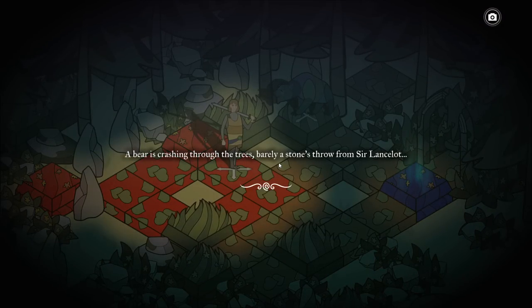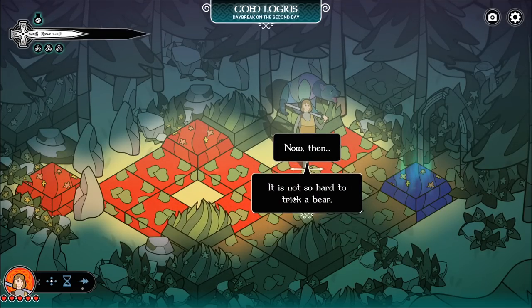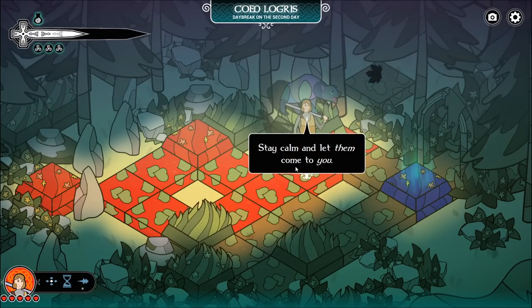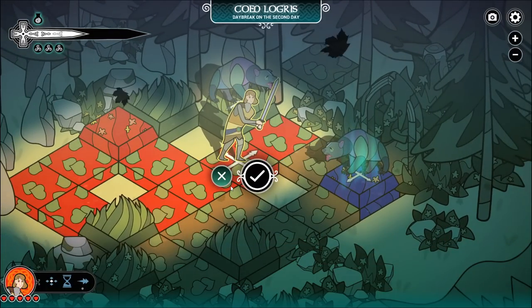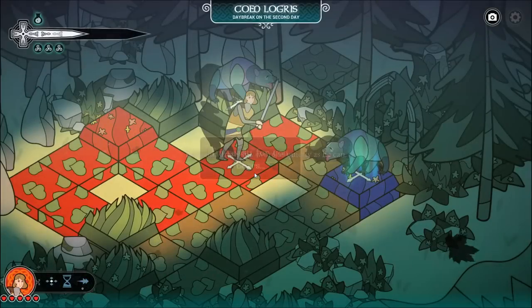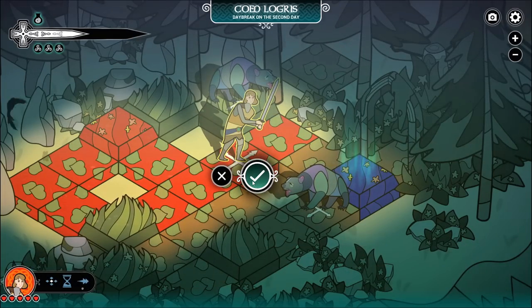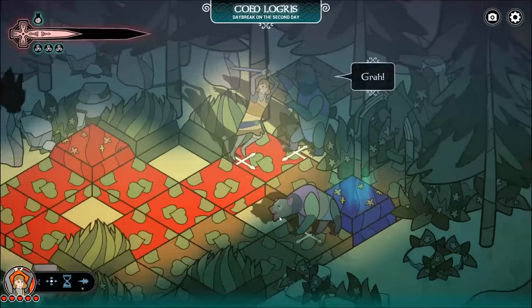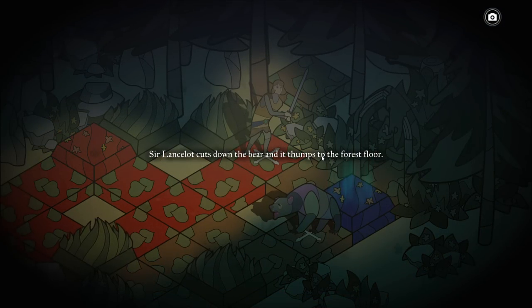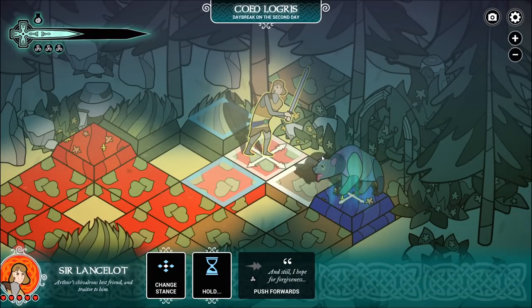A bear is crashing through the trees, barely a stone's throw away from Lancelot. We may have to kill this guy. We've got to change stances first, because we can't even defend ourselves right now. He draws his sword as quietly as he can. And that's how combat works — that's pretty much it. Whoever attacks wins. There's no HP, no life. You die in one hit. The enemy dies in one hit. That's how the entire thing functions.